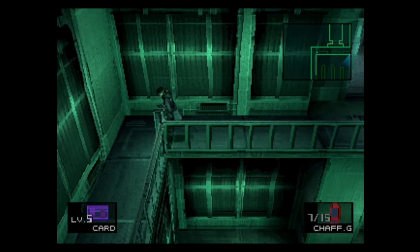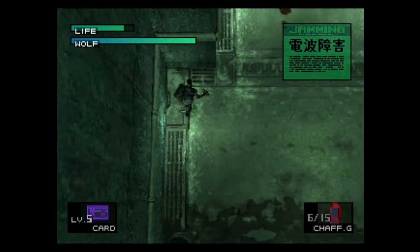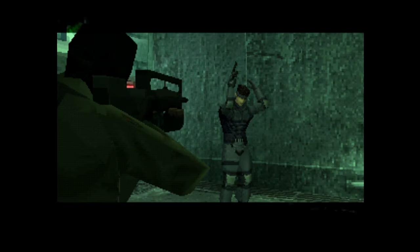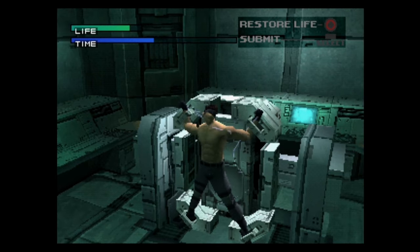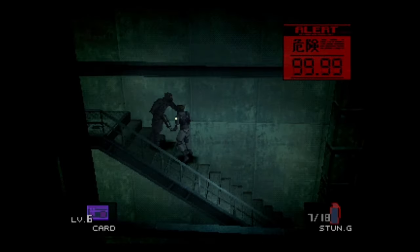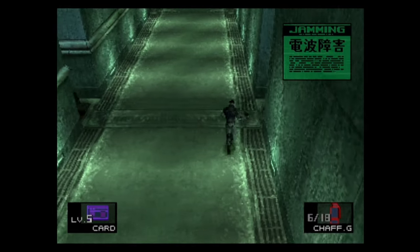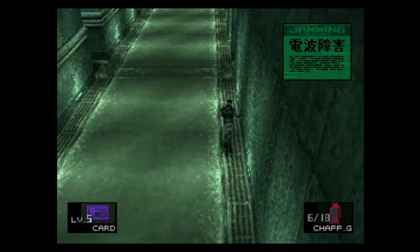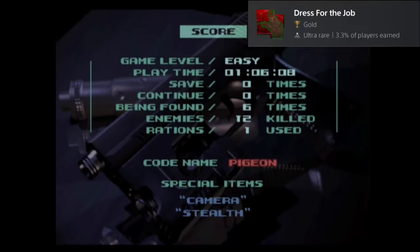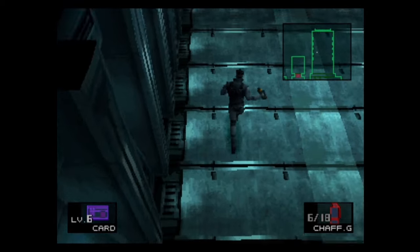You cannot get those two trophies in the same playthrough. However, what you can do is play through the game until you make it to the first encounter against Sniper Wolf, defeat her, and then save the game. Once Snake gets captured, resist the torture and continue through the game normally — make sure not to overwrite the save file you created earlier. Once you finish the game and get the Decked Out trophy, load that earlier save, continue to the torture sequence, submit to it, finish the game, and you will get the Dress for the Job trophy. By doing this, you will not have to start a new playthrough.